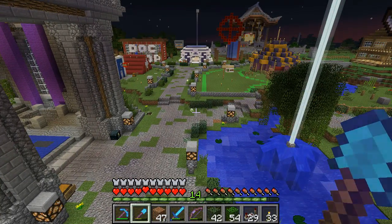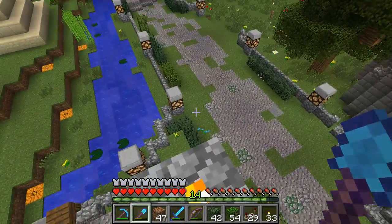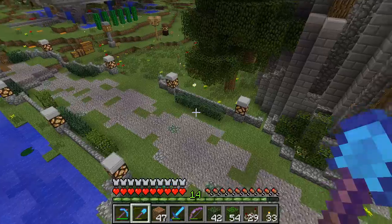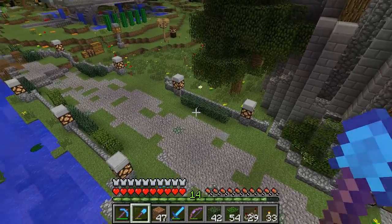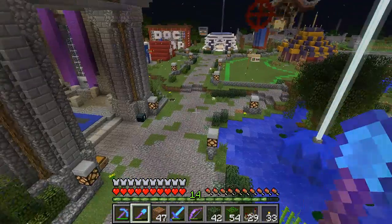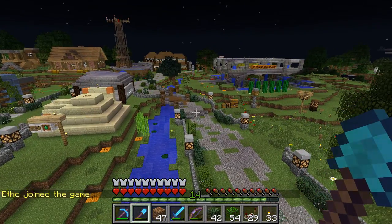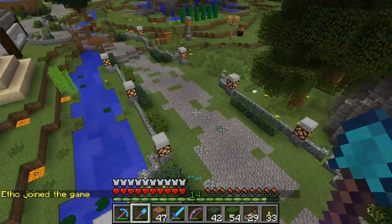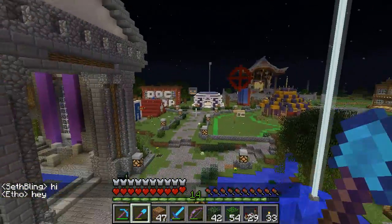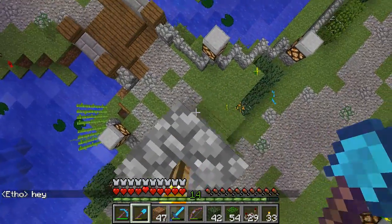That looks like it works, and I think it has markedly improved things. The shrubs aren't nearly as chaotic, the jack-o-lanterns aren't nearly as visible underneath that plain glass pane - we can even replace that with a stained green pane of glass to blend in even more. I think that looks pretty nice and the effect of them all popping on as soon as the sun sets is pretty cool. So that's going to be it for this episode - I hope you enjoyed it. I'll continue doing this kind of stuff in the remaining area of spawn off camera. See you guys later, take it easy, have a good day!